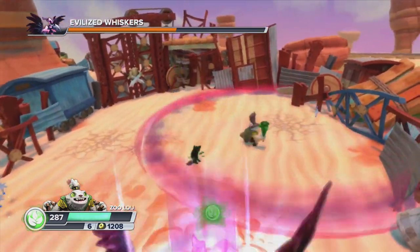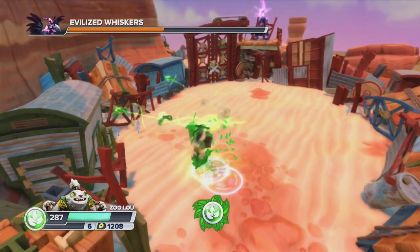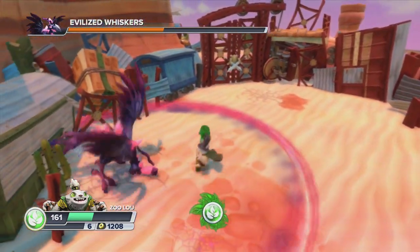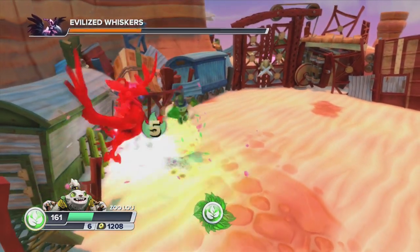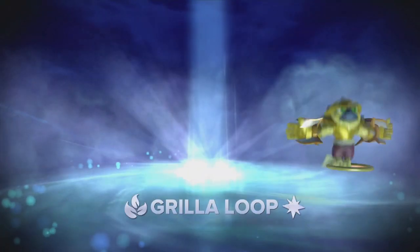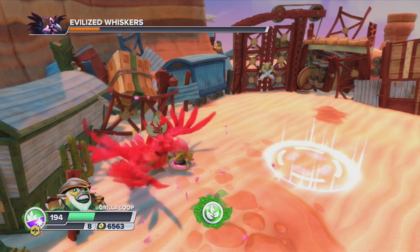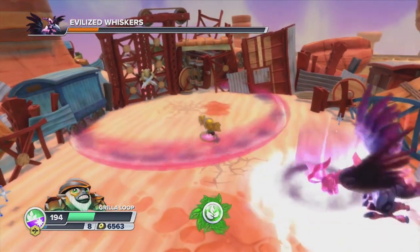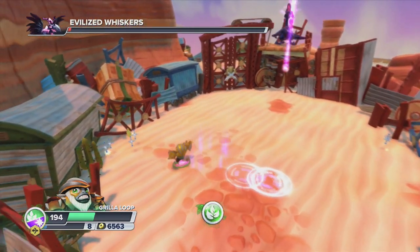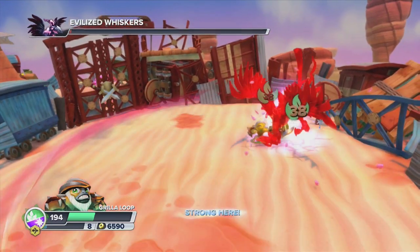Once the bird gets to low health she's gonna shoot a humongous laser beam and it's gonna kill you — you have to be careful. I love the shock wave — it's one of my favorite things at blocking. That's the laser beam that killed me. Zulu died — I apologize, he died in the making of this movie. We've got Grillloop though to take the lead with his drill attack — he should own this bird now. Look at that, the damage is just flowing out of him. That laser attack is no joke, it KO'd Zulu. He has like one hit left — and gone. He should die right here — boom, we just freed Whiskers.